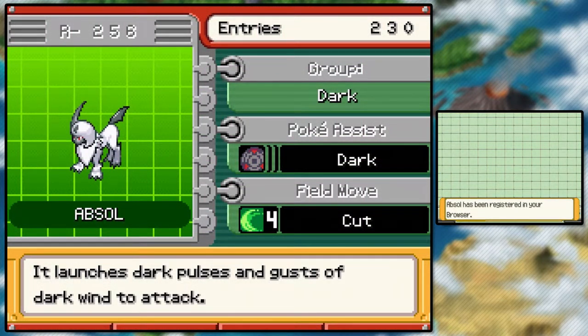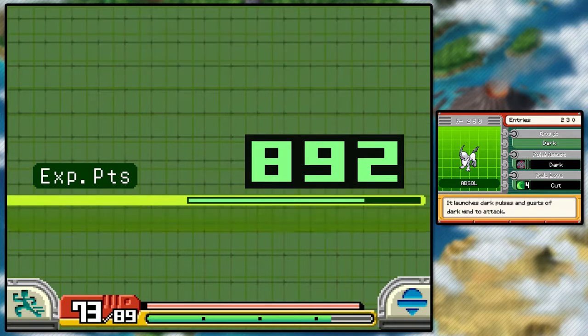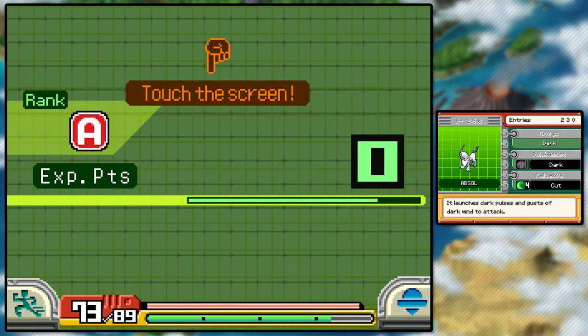It launches dark pulses and gusts of dark wind to attack. Field move Cut 4 with Poké Assist Dark. Okay, well maybe we won't need Scyther then, because this guy's got Cut 4. A-rank — it's about what I expected. Alright, Absol, I'm definitely gonna hold on to you.